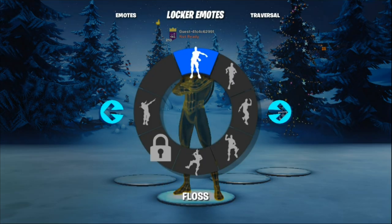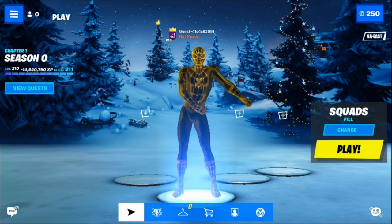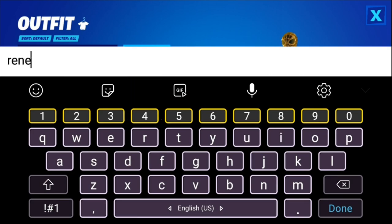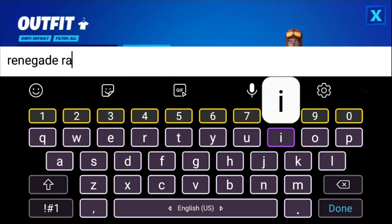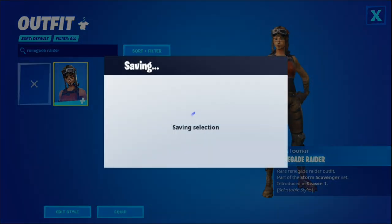In this video I'm going to be showing you guys how to get a mobile private server in Fortnite on the latest version and latest update. This will let you get any skin you want in the entire game, all the way up to the latest skins and even some unreleased skins. You can also get OG skins like the Renegade Raider, Pink Ghoul Trooper, and the Purple Skull Trooper.